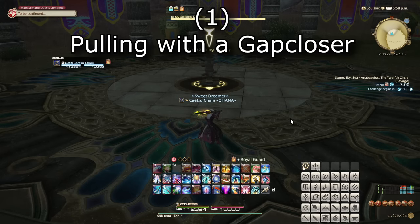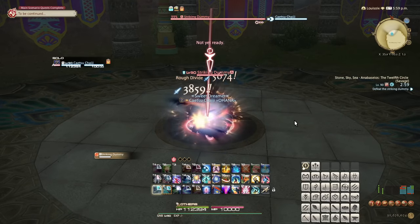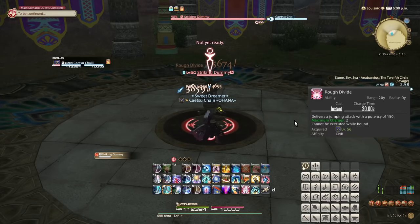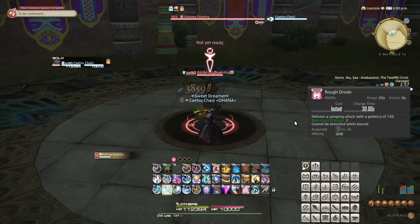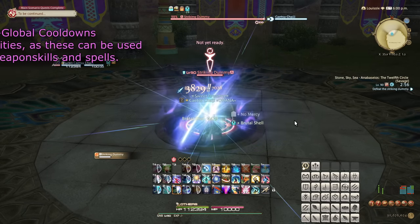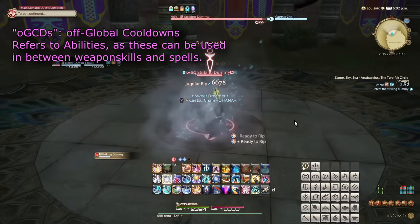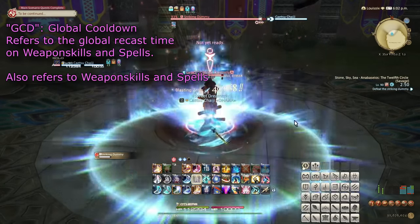Number 1: Pulling with a gap closer. If you are a tank, or even a melee DPS, you may feel extremely incentivized to engage combat specifically with a gap closer. These gap closers are, in most cases, abilities — OGCDs — meaning that this option will delay your first weapon skill GCD by around half a second and then some.